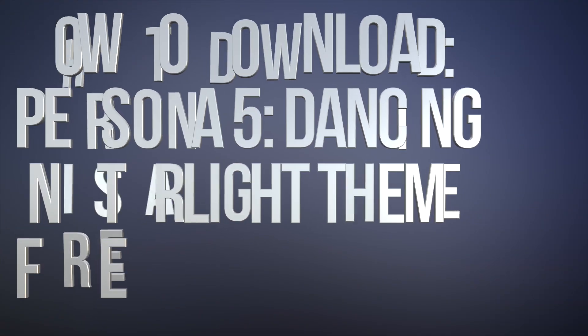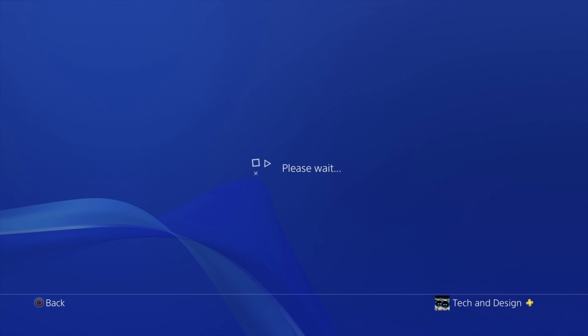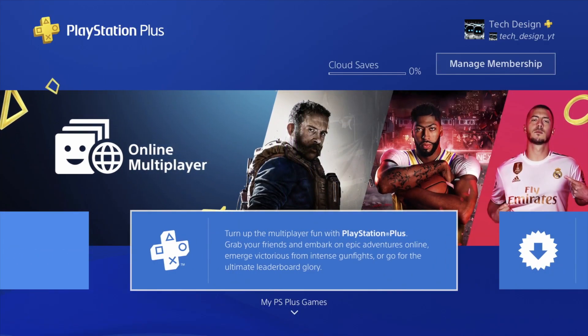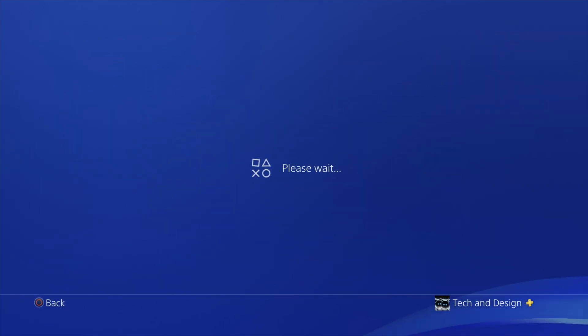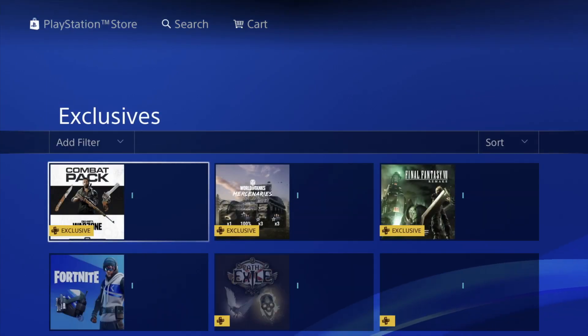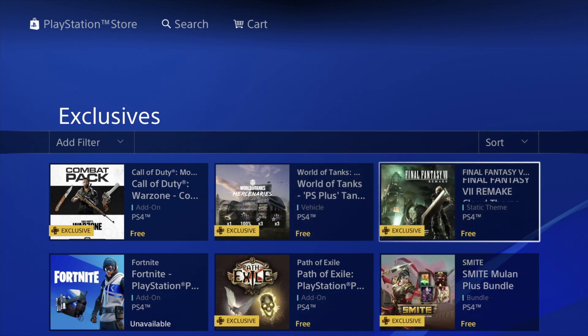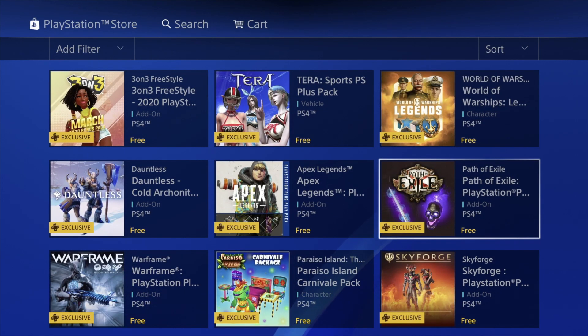Hey guys, in today's video we're going to be downloading a lot of free stuff from your PlayStation Plus membership. Let's go right into your PlayStation Plus, scroll to the right, and we're going to see a lot of stuff. Right here we should see PS Plus exclusive packs. We're going to see a lot of stuff we can download for free, as long as you guys are members. We can download all these exclusive add-ons.